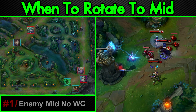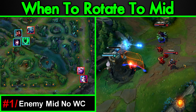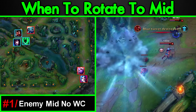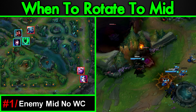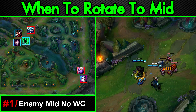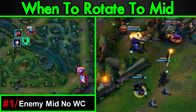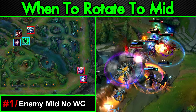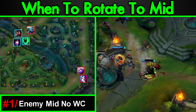When to rotate to mid: number one, the enemy mid has no wave clear. If the enemy mid has little or no wave clear, you should 100% — absolutely, as soon as you get that bot lane turret — go mid. They cannot defend this objective. No question, no other thoughts, go mid. Mid laners without wave clear are extremely susceptible to being sieged and having their turrets taken. This is the problem with Yasuo, Fizz, anyone without much ranged wave clear — they're going to have a lot of issues. If you can't wave clear, they'll just siege you under your turret, and if your team doesn't react in time, you're going to lose your objective and they'll keep ramrodding mid. This is a very, very huge thing to take into consideration.